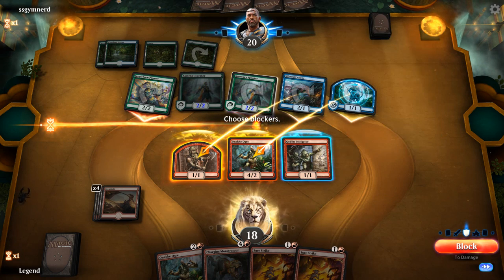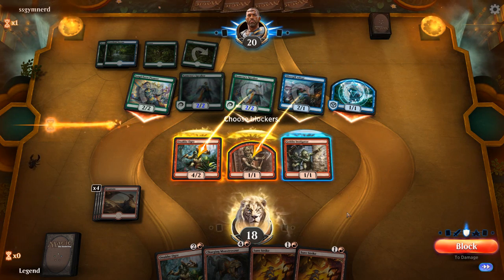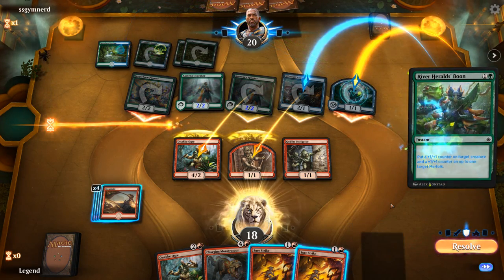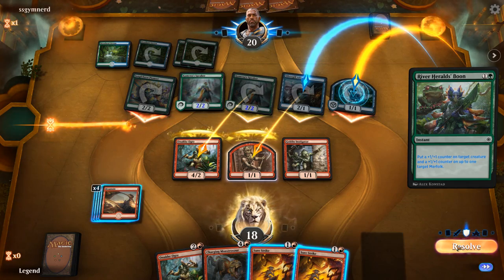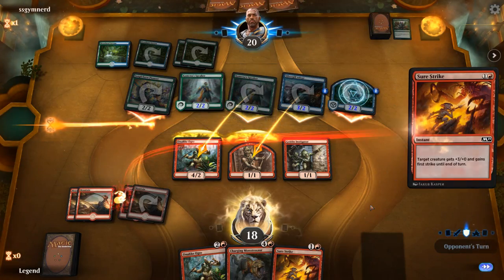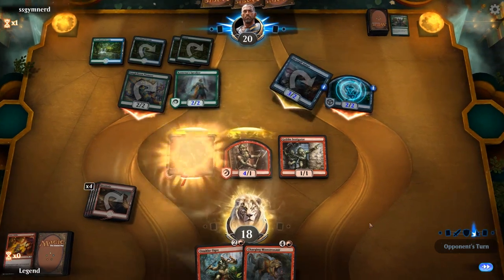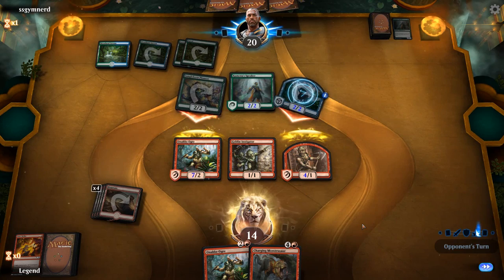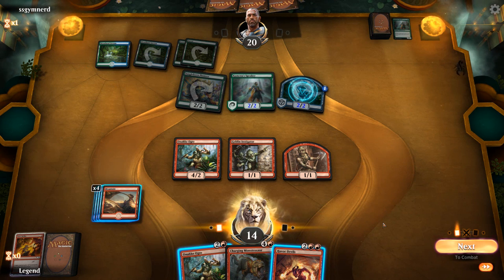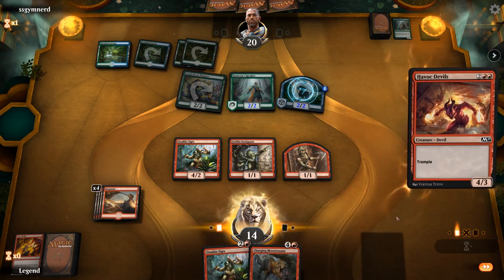The opponent attacks with everyone, and we set up blocks — the 1/1 token on Silvergill and Anake Ogre on the Merfolk token. They use River Herald's Boon as expected. We use Surestrike to trade for Silvergill and Surestrike to trade for Kumena's Speaker. We draw Havoc Devils — 3-toughness blockers, pretty nice here. We'll just play Havoc Devils for now rather than trading the Anake Ogre.